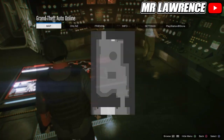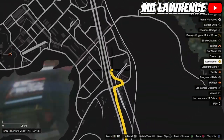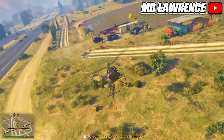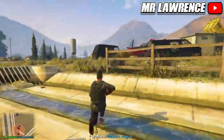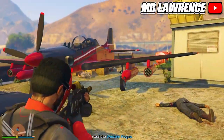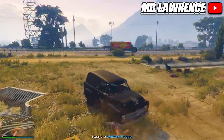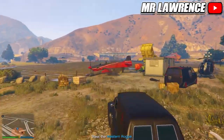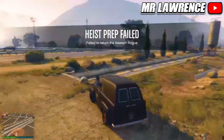Now open your map and see where you have to go. If it's a different location than this one you will need to find a new session and retry. Go to the yellow marker and eliminate everyone, but be careful that you don't destroy the Lost Slam Van. Now get in the Lost Slam Van and destroy the plane with Sticky Bombs. You will now have the rare Lost Slam Van.